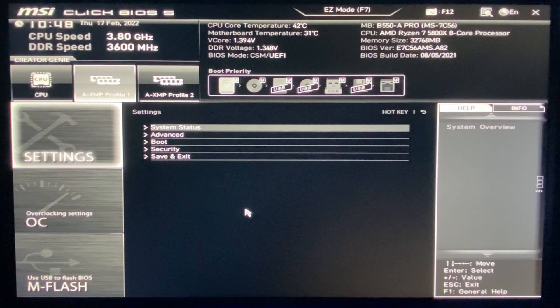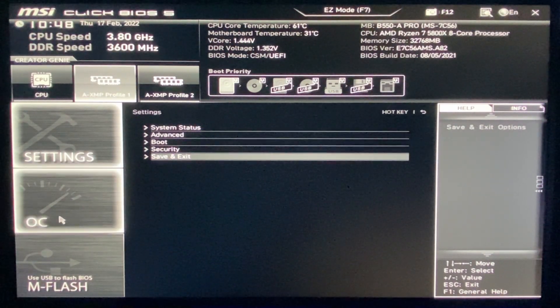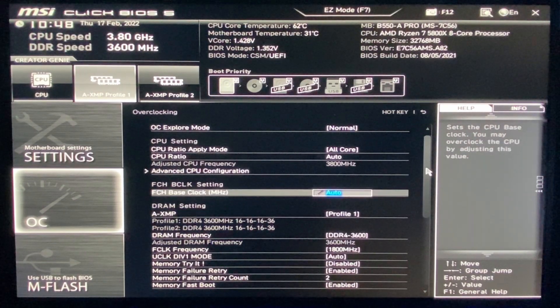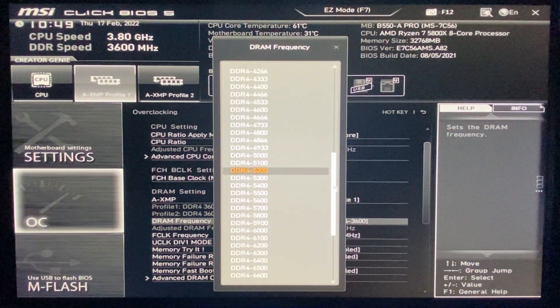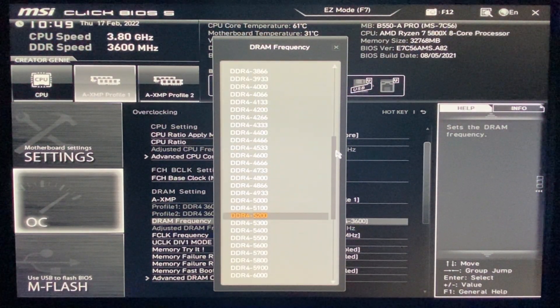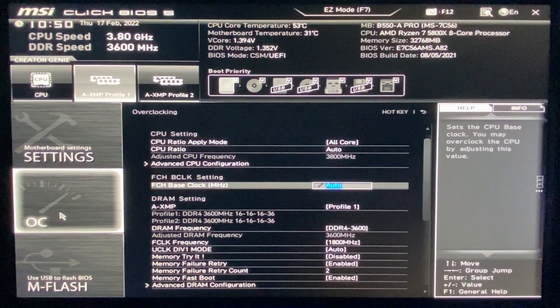First things first, get into your BIOS. When you install brand new RAM it'll probably get set to 2666, but if it's ready for 3600 like mine is, you have to go into your BIOS and change that. There are a few ways — you can just click on XMP profile right here. This is an MSI motherboard by the way. Or you can go into OC which is overclocking and set your frequency right here to 3600, which is what it's ready for.